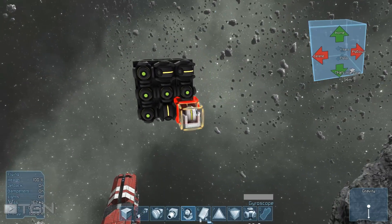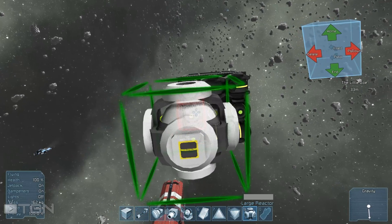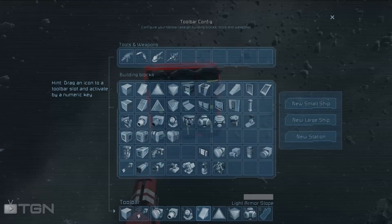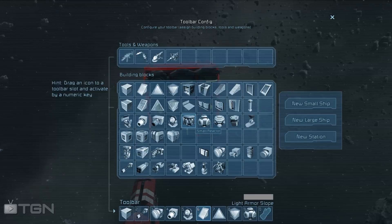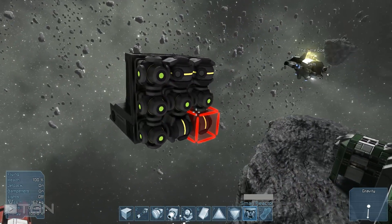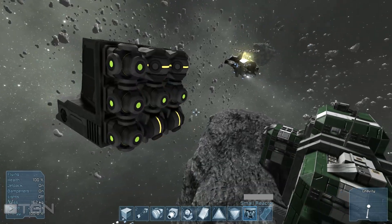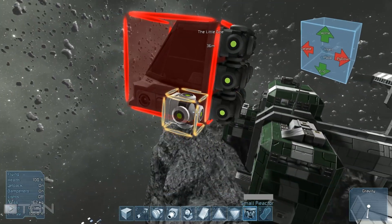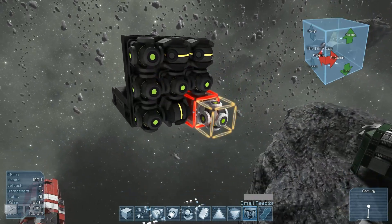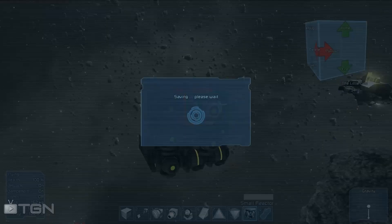Four gyroscopes — and I want to get on there a couple more reactors. I'm not gonna be using the large ones; large ones are just way too big for a build like this. Let's do a reactor on top — can't do it because we need something to hook the reactors to, you can't just hook them to themselves. Reactors can actually be hooked to themselves, but not gyroscopes.